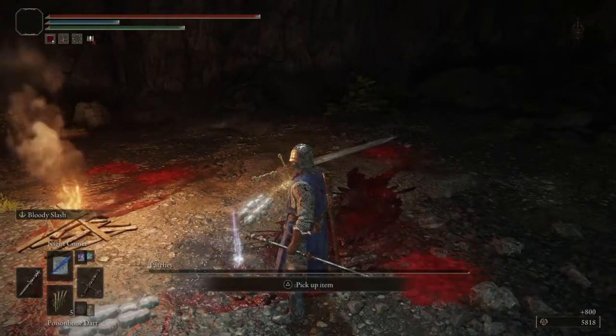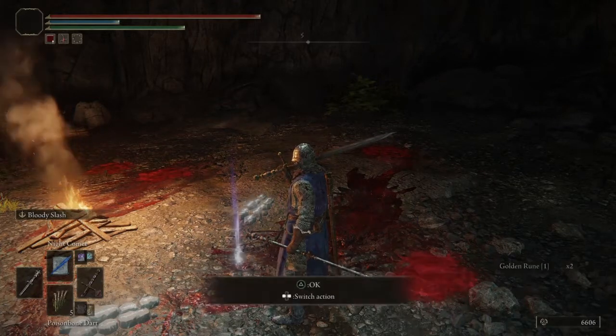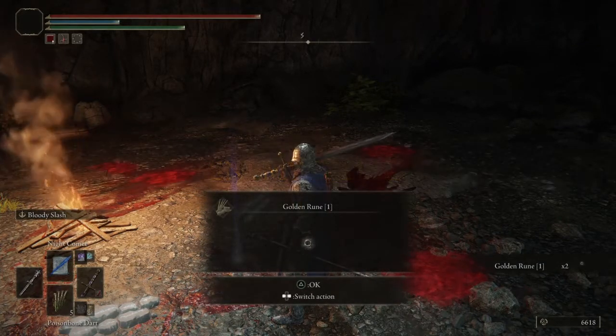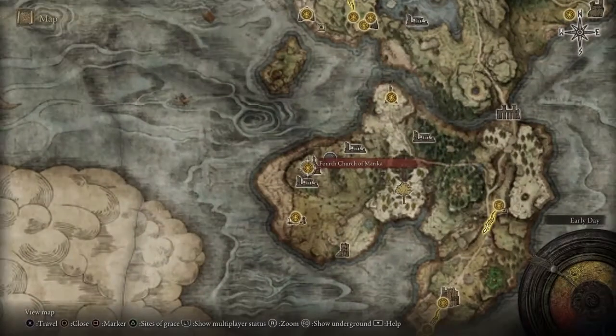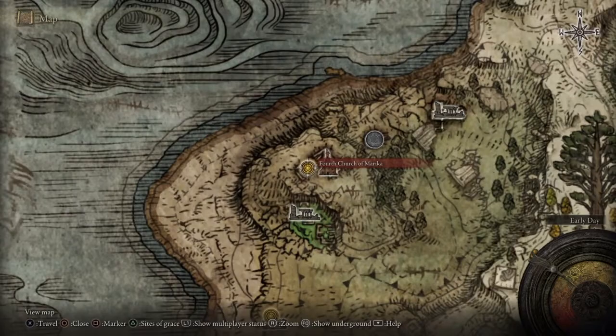But if you kill him you can loot the bow bearing off him and take it to the Round Table — I'll show you how to do that later. For the ingredients now, you just want to come down to the bottom part of the map to this church.